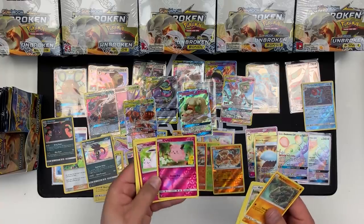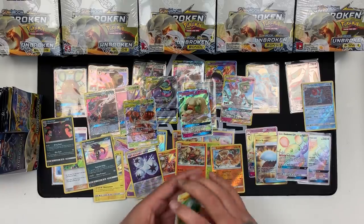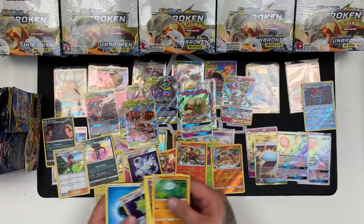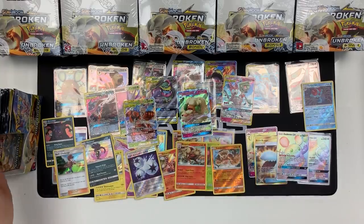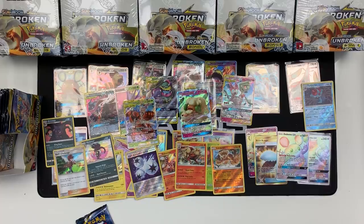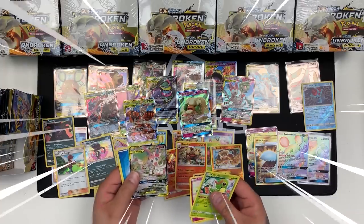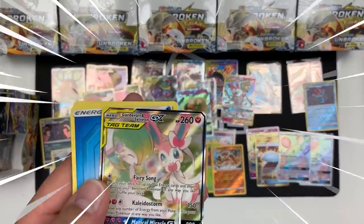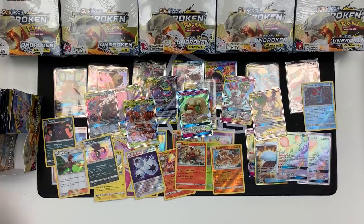Wigglytuff — first one we've seen — and Clefairy is our reverse. The distribution of cards will be a lot bigger this time with the set being so big. We've got a Red's Challenge and a Metalcore Barrier as our reverse. We have a Carbink Null. Probably going on an Arbok with that one. We have Sylveon GX — it's the full art! I need some more sleeves.